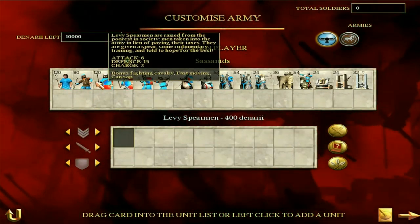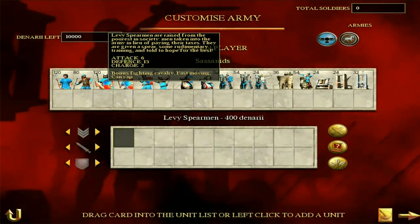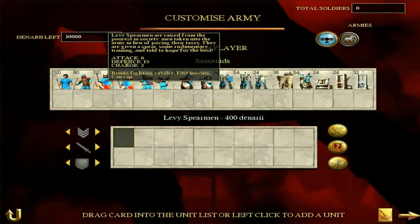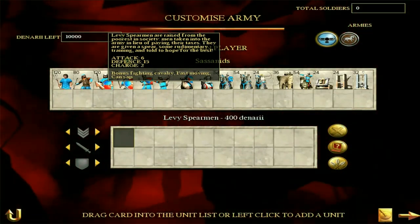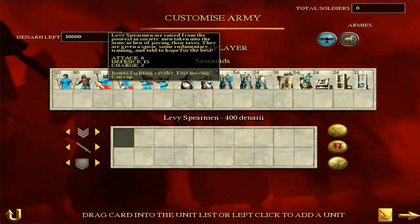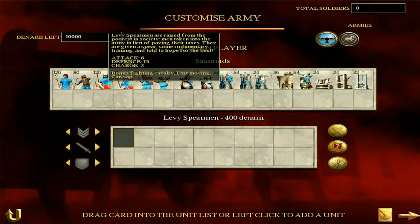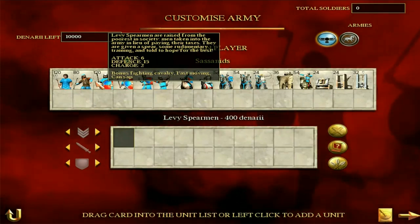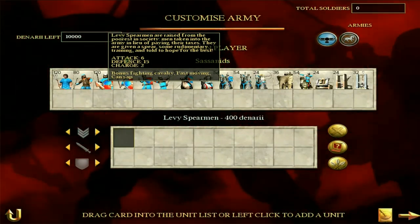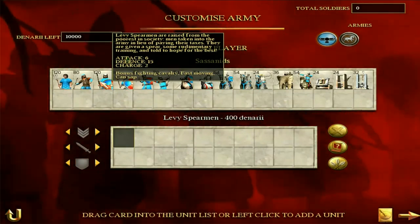Then we have Levy Spearmen, raised from the poorest in society - men taken into the army in lieu of paying their taxes. Attack of six, defense of 15. These guys aren't terrible, but they don't really have a big punch. They won't hold forever. A 15 defense isn't too bad, and it means they can hold up particularly in tight city streets when defending, or in a defensive battle. They can hold their own particularly against cavalry, because they have that bonus fighting cavalry. Really, they are to be used against cavalry and pretty much cavalry only.